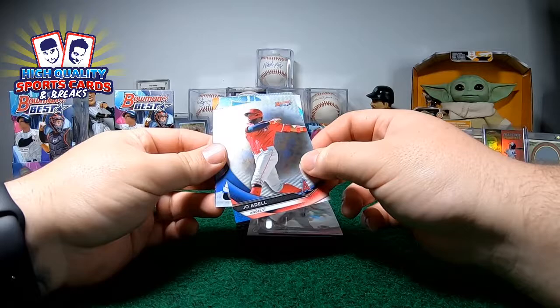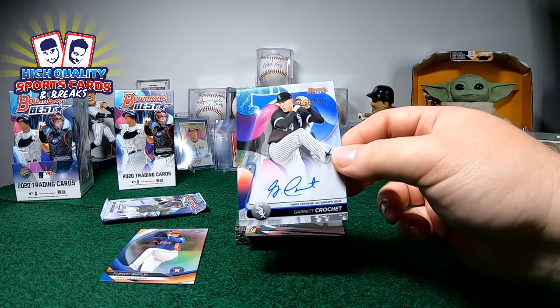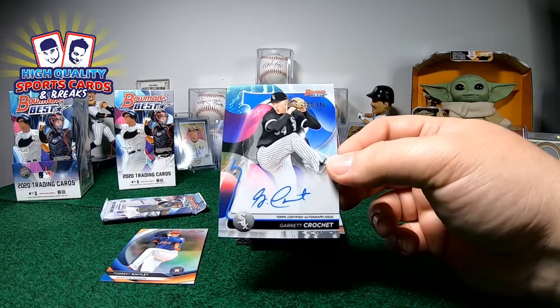Joe Adele — and we got the auto! Got Crochet, out of 150 on blue. Nice — White Sox! Congratulations to PC Lowlater buddy, you got this piece out of 150. It is a blue one — Best of 2020, Got Crochet.